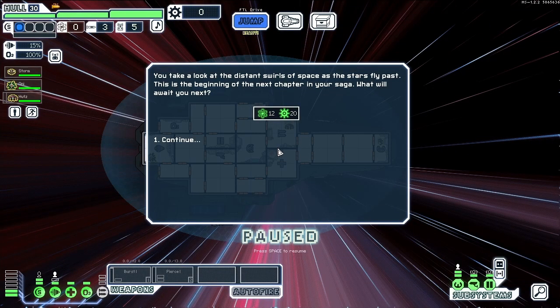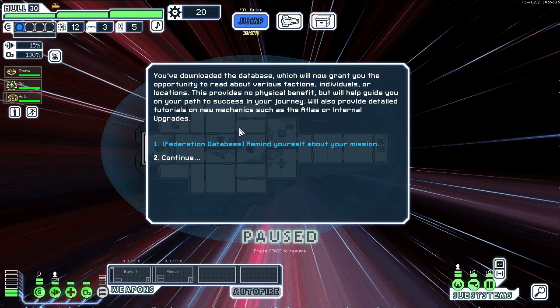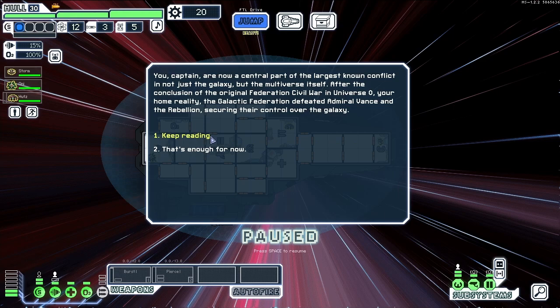Take a look at the distant swells of space as the stars fly past. This is the beginning of your next chapter. Current challenge level: Normal. Before your mission begins, it might be time to prepare before you arrive at the warp bay — what would you like to do? Download Federation database entries — heavily recommended for beginners. I mean I'm a beginner to this mod, but not to FTL, so let's do it. You've downloaded the database, which will grant you the opportunity to read about various factions, individuals, or locations. It also provides detailed tutorials on new mechanics such as the atlas or internal upgrades. Multiverse? So hot right now.